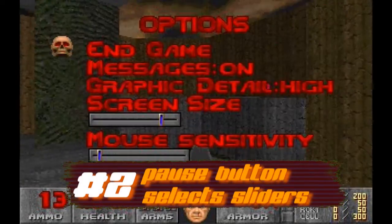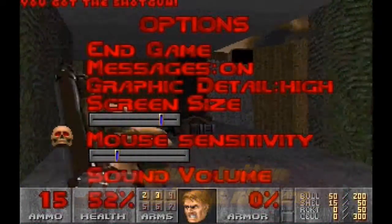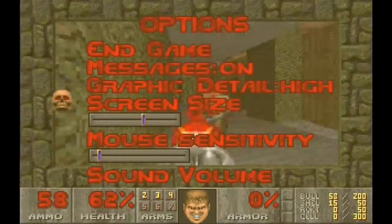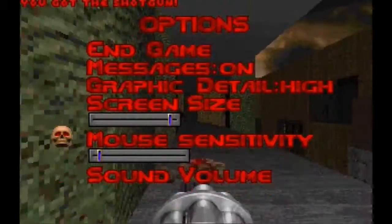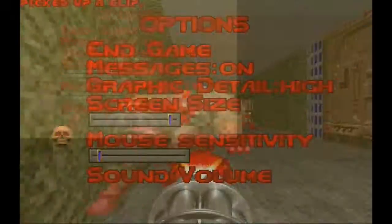There are four sliders in the options menu to change the screen size, the mouse sensitivity, and the sliders for sound and music volume. You move the sliders by selecting the corresponding text and pressing the cursor buttons. But you can select the sliders themselves?